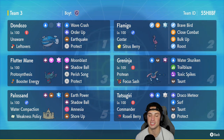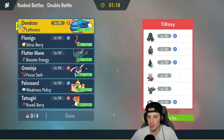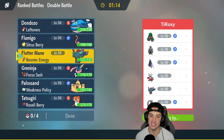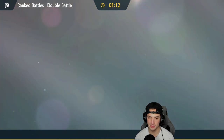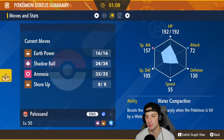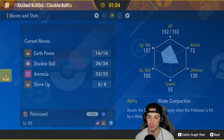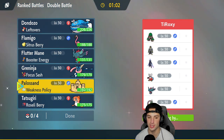First match is on its way - we'll see how this team goes up against the meta. We're going up against a Rillaboom team with Urshifu, Iron Bundle, Flutter Mane, Silvally, and Tornadus. They can boost speed pretty easily. Do I want to go into Palossand and Greninja? I kind of do, but a lot of Pokemon are going to be super effective against Palossand, so it's looking a little scary.